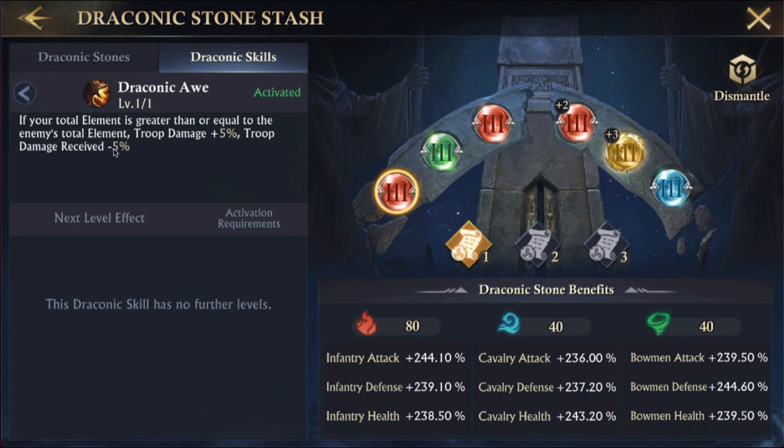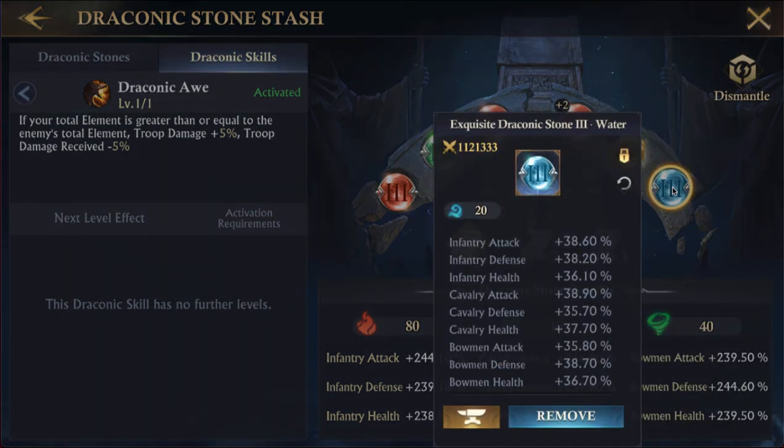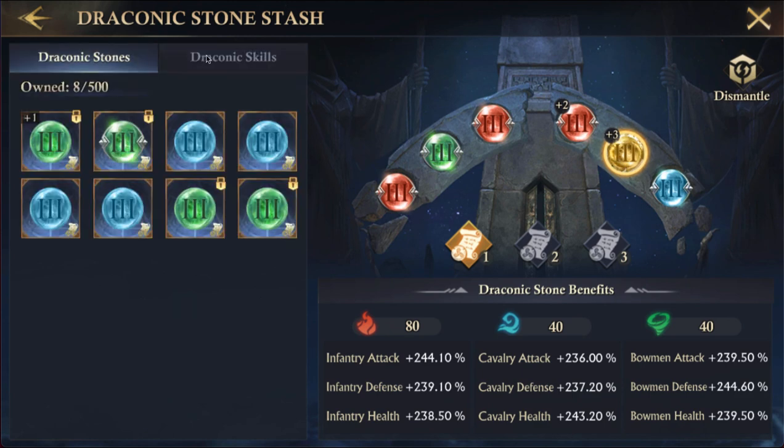Having yellows is key because they give 20 to each category — 60 total. None of the others give 60 total like that (20+20+20). If someone has all yellows across the board — and even in Solar someone probably already does — they could completely blow people away. That's awesome.